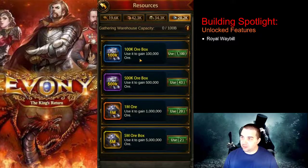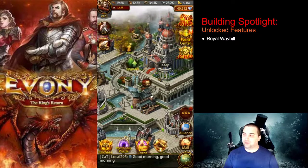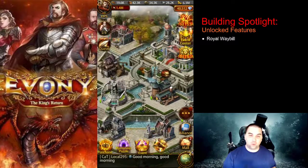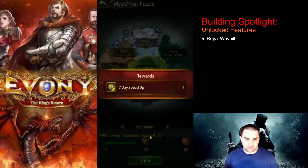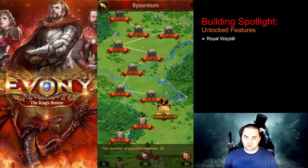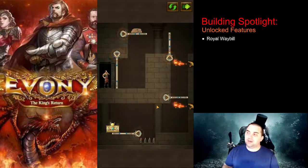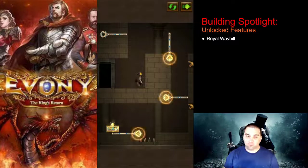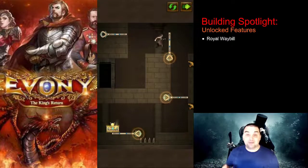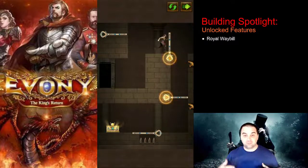As for unlocked buildings, not a whole lot going on, but the unlocked features — finally we do have something here. There's an item called the Royal Waybill. Way back in an earlier video, around Keep11 or Keep6, I did talk about the ability to receive items from the Royal Waybill — meaning other players could use their Royal Waybills to send items to you.